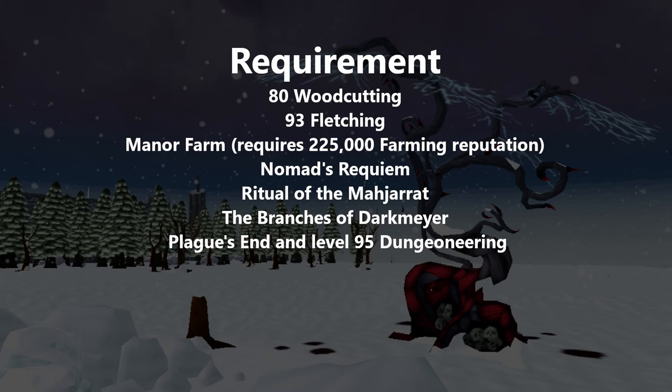The requirements you'll be needing are 80 Woodcutting and 90 Fletching — Fletching is the base requirement to actually start cutting blood trees and fletching them into bolts.